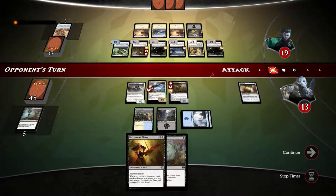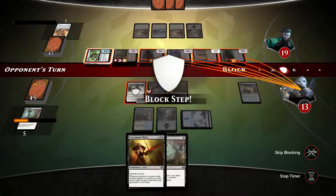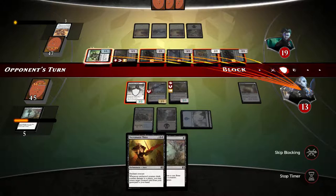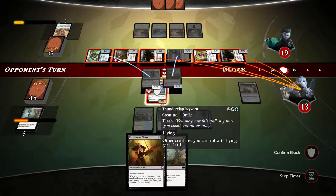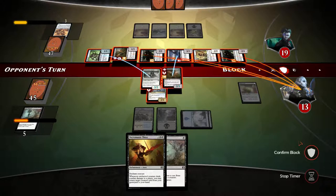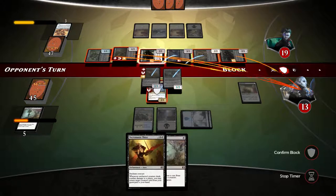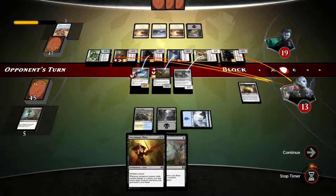Thank you so much for watching and thank you sandwich time for leaving me the comment and asking me to do this deck — it's quite a fun deck. Opponent swings. We can kill the creature with 3 health — I'm killing this. I don't want to attack with it because he'll be able to ping it, so I'll let the damage through. I'll kill the child of night so he stops doing the life gain. We'll be taking 4 damage here.